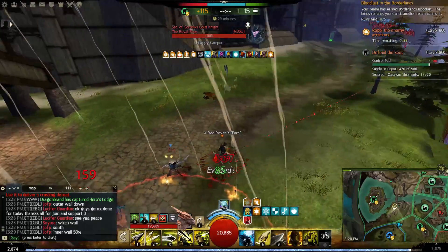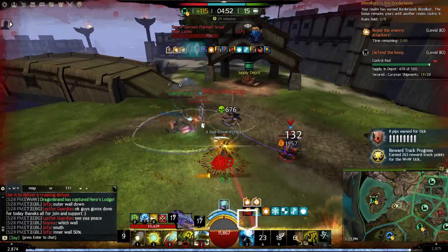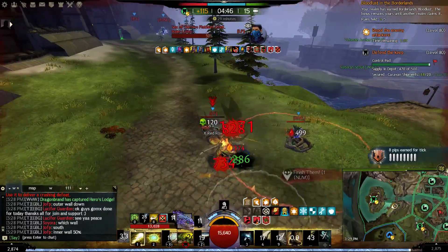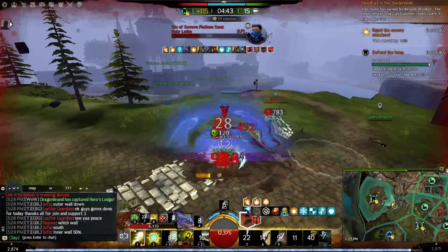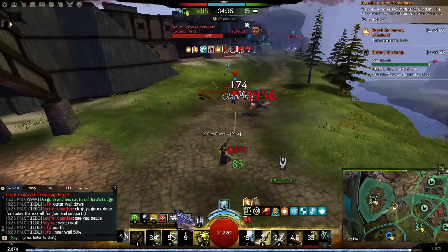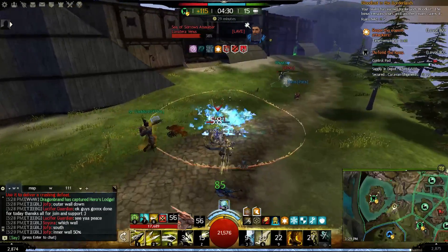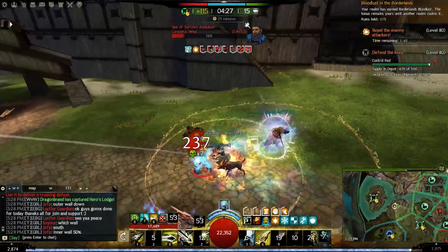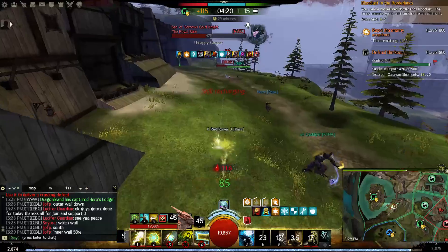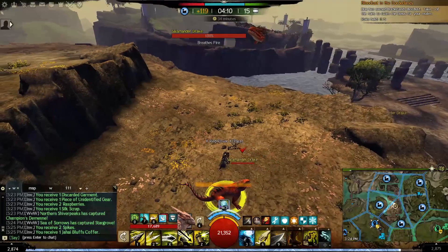On Ranger, the damaging traps are three main ones and one that's kind of useless, used only for CC. That's Frost Trap, which causes chill on every hit. The others are Viper's Nest, which causes poison — three stacks on every hit — giving a lot of poison to everyone who steps in it. And Flame Trap, which is probably the highest damaging trap the Ranger has, causing damage and burning on every pulse. Flame Trap actually triggers two hits on the first activation, counting as two hits not one.